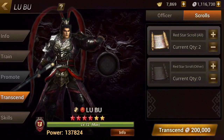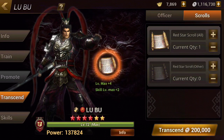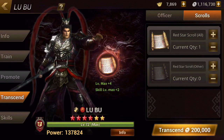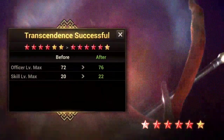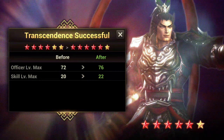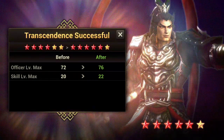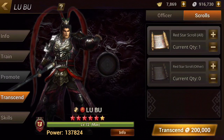I've got 2 red star scrolls for all kingdoms, which will basically give him that boost. Let's get started then. First one — now he's going to be able to go up to level 76. His skill level can go up to 22. But of course, we don't stop there. We've got one more to go.